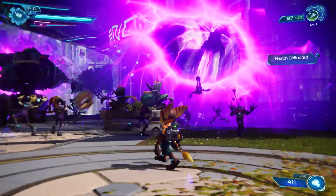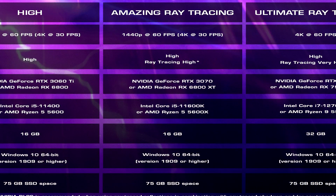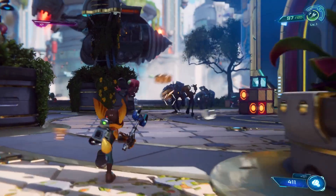The amazing ray tracing tier also targets 1440p 60 or 4K 30, but with high graphics and ray tracing set to high. You're looking at an RTX 3070 or RX 6800 XT, an i5-11600K or Ryzen 5 5600X, and 16GB of RAM. That's about what I would expect for that tier.